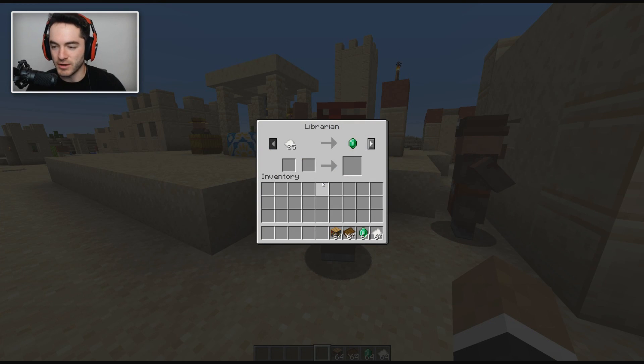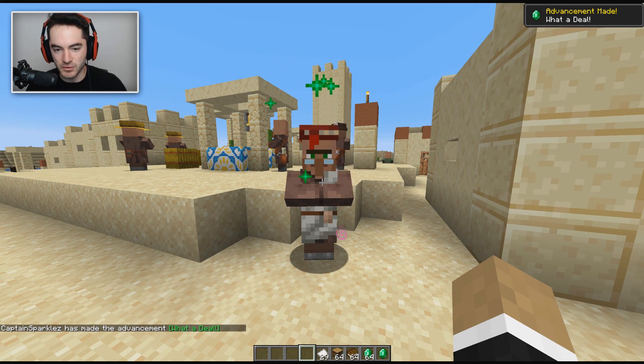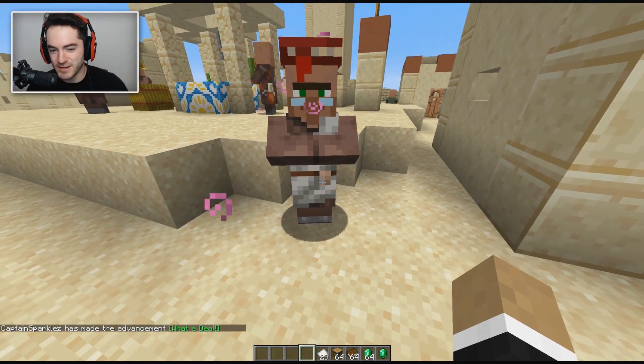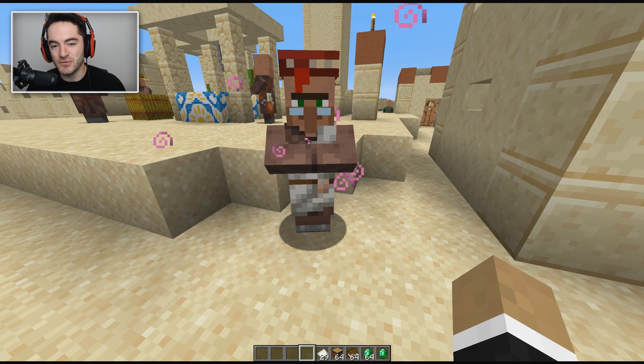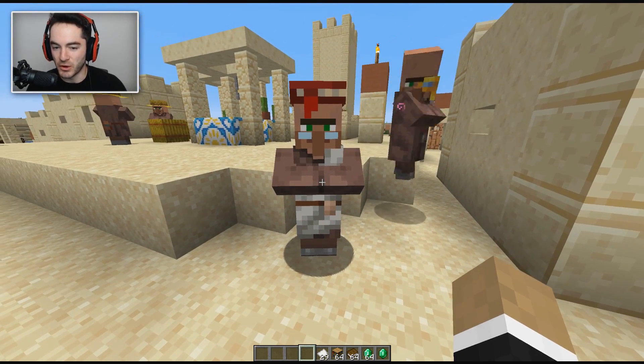This is our librarian - which, thank goodness, we can just tell right away based on the new texture. I'm going to give him a trade real quick. He's going to level up, assuming he feels nice about it. And you might notice a little bit of a change there - it's gone from being completely grayed out to more of a bronze color.